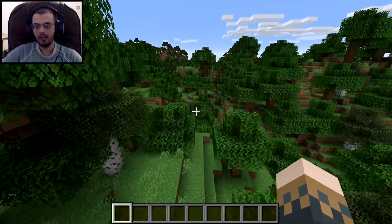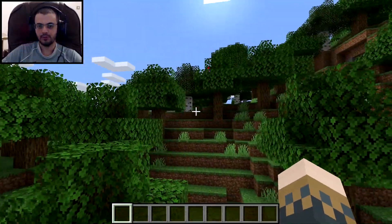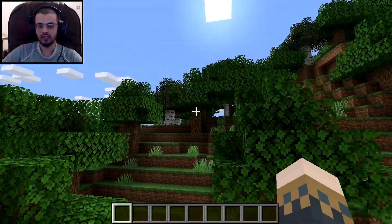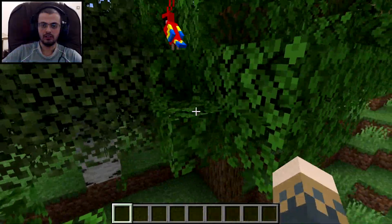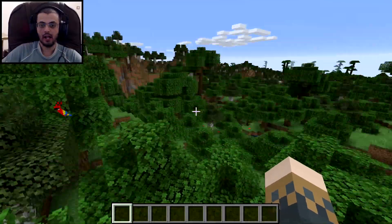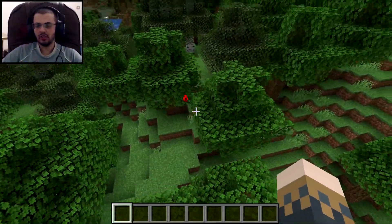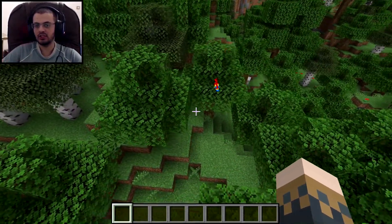Now the next step is to look for a parrot. I found one right in this tree! Small trees can work too — from all the trees in this jungle, this parrot is just chilling in that tree over there. Hello Mr. Parrot, how's it going? I'm going to try as hard as I can not to kill it, because I don't think there's any other parrot anywhere — that's the only parrot in here.